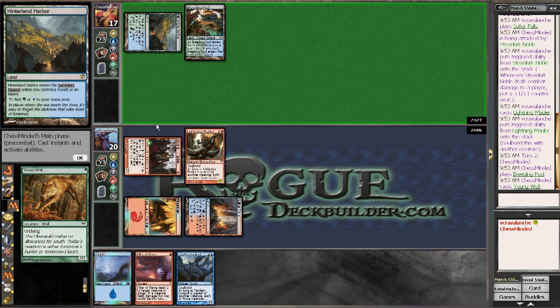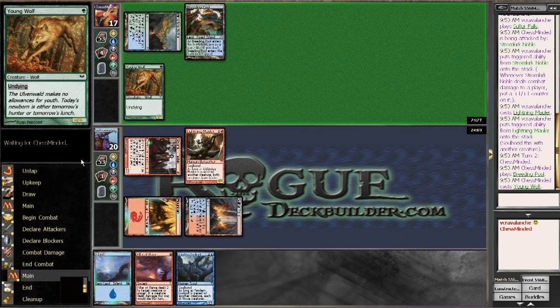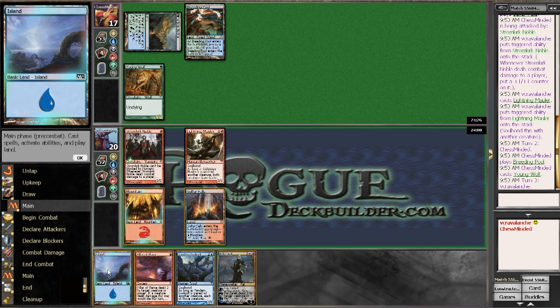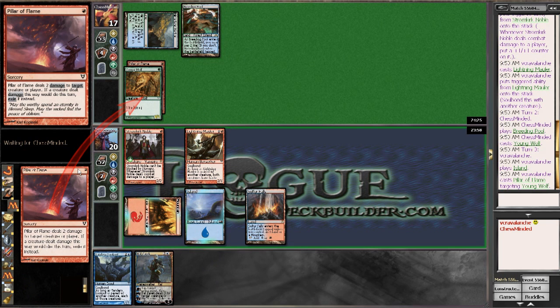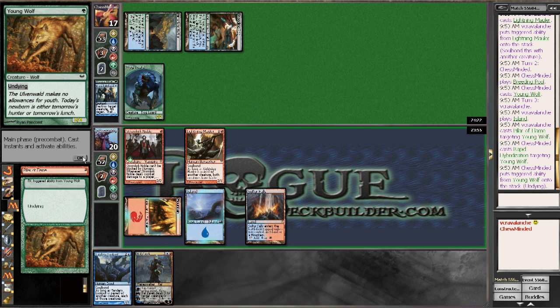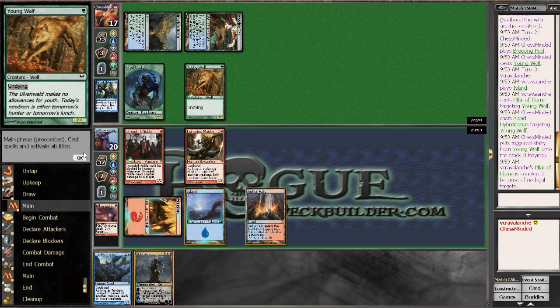Don't you be putting out a blocker — a Young Wolf! That just ruins my plan big time. I have to go like this and like this and like this so I don't get the undying trigger. Yeah, get out of there Young Wolf. And he's going to — oh come on — Rapid Hybridization. I should have seen that coming.